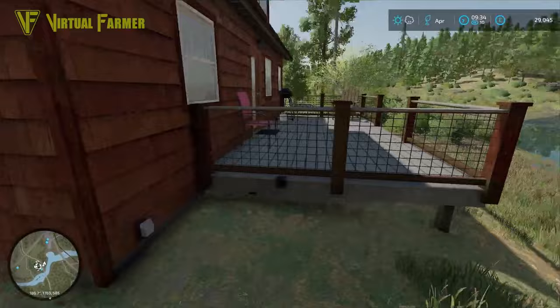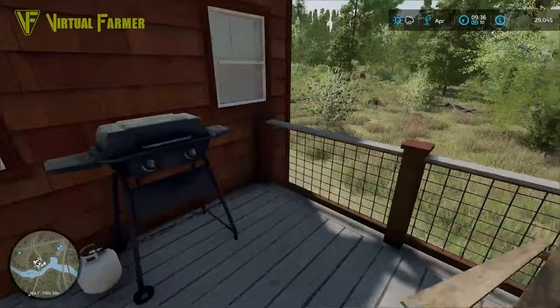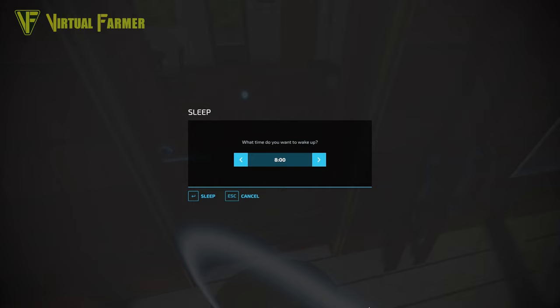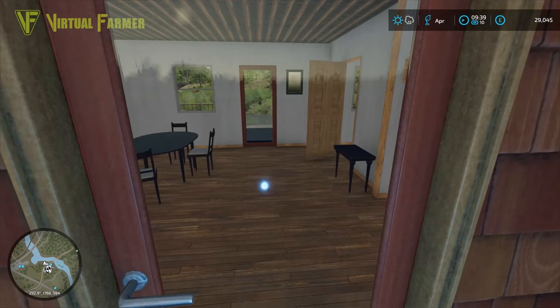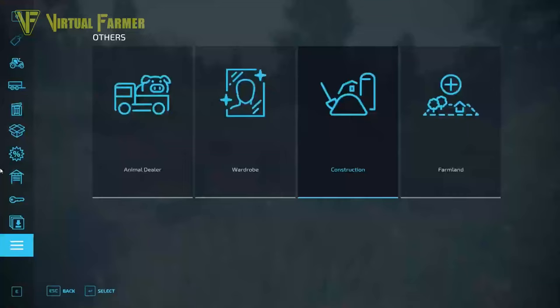Not bad at the front and quite happy with that at the back. Look at the view we have from our house — really really picturesque, I love that. Inside, I don't know if we can actually go inside — we can see inside but can't go in. We do have an upstairs sleeping area in there, and we can sleep at the doorway. You can't go inside, but that is the perfect little house for us.